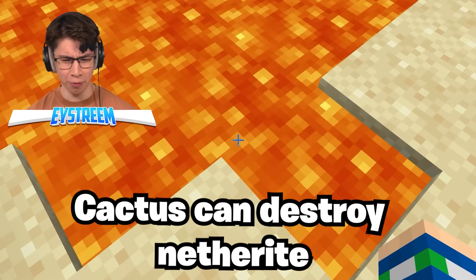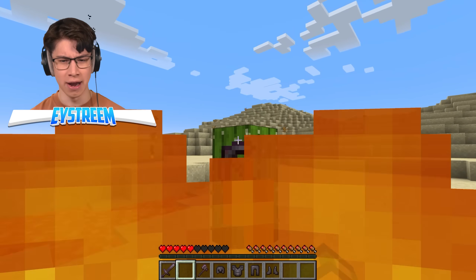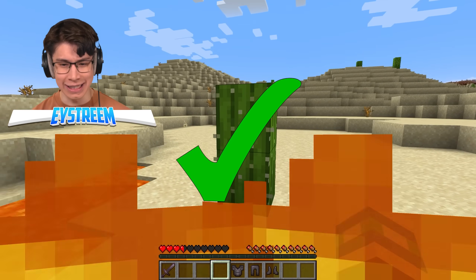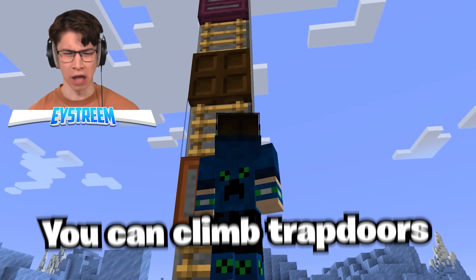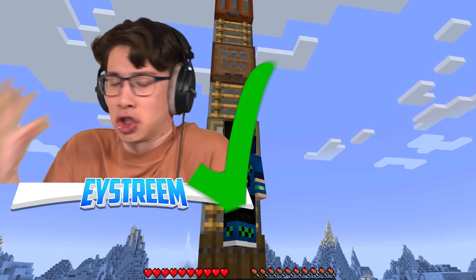Cactus can destroy netherite — but it's literally immune to lava. You're telling me a cactus can destroy it? That makes no sense. If you arrange your ladders and trapdoors just right, you could actually climb them. How does this make sense? Minecraft blocks are so strange.